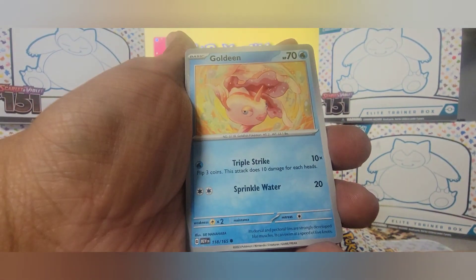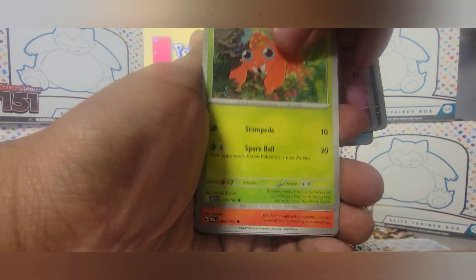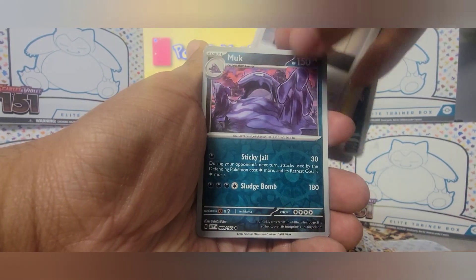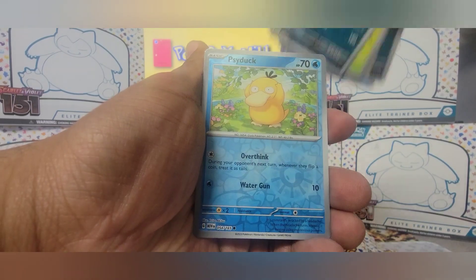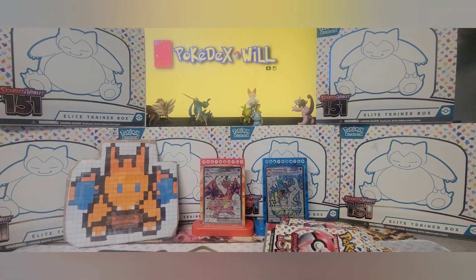Holographic Steel Energy — that's going to the holo pile. Okay — Gastly, Paras, Charmeleon, Parasect, Giovanni's Charisma, Muk. I have Muk, Psyduck, and Articuno — I do have all three of those.